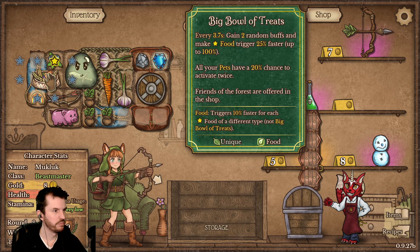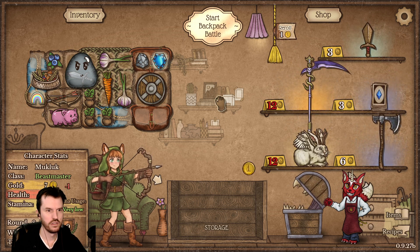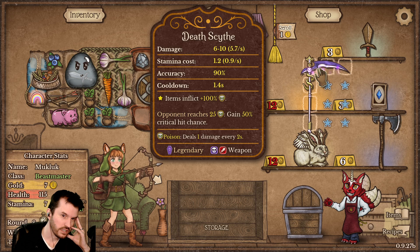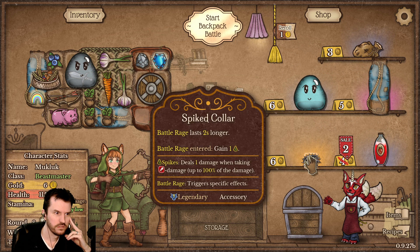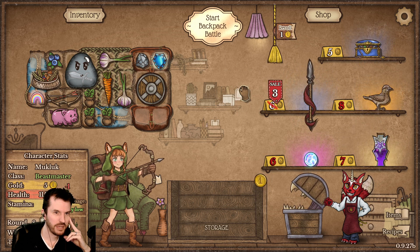That'll buff the blueberry and then also it will trigger Goober faster. Friends of the forest, huh. Death scythe — oh, because I've got the rainbow item we're seeing the reaper stuff. Spiked collar — that's so useless for me right now, I am not berserker.